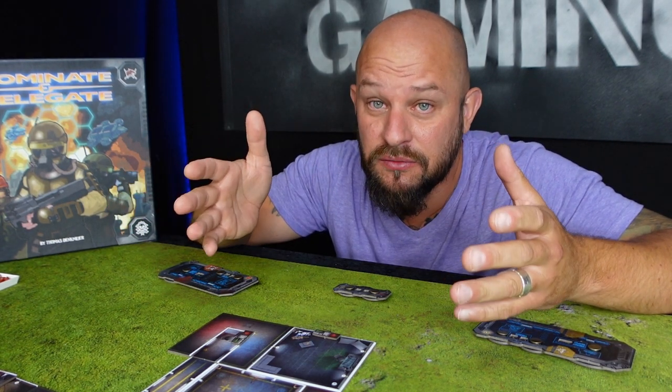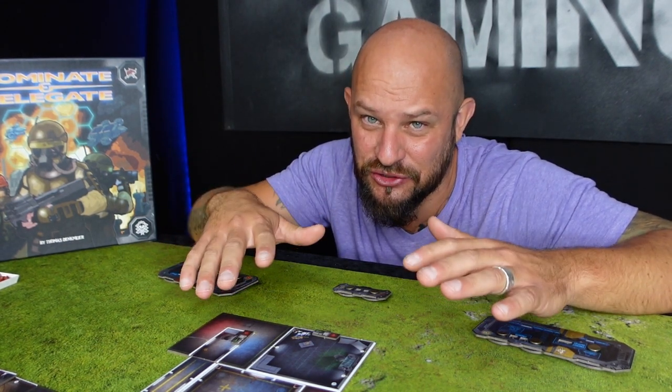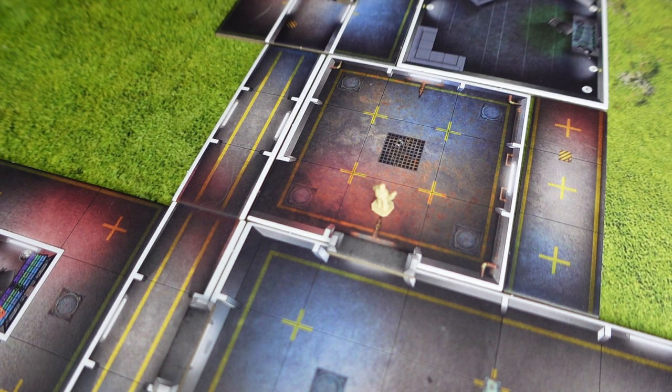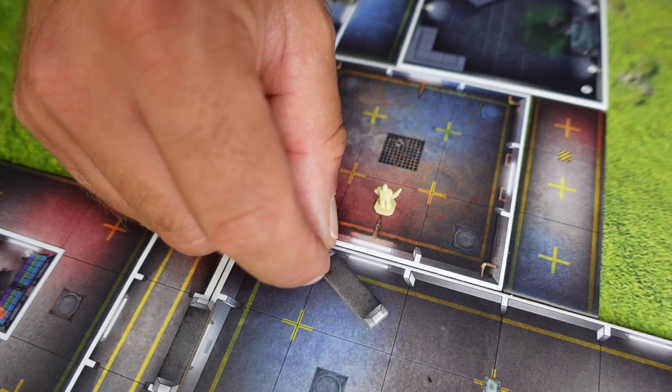One player takes their turn, does their movements and actions. The difference from outdoor missions is that the player can choose to do the action first and then the movement. Once one player takes their turn, the turn goes to the other player, and the player not taking their turn becomes the game master. For movement, you simply move your figure the number of steps according to your table. You cannot move through walls and you cannot move diagonally. If you want to move through a door, it needs to be open.